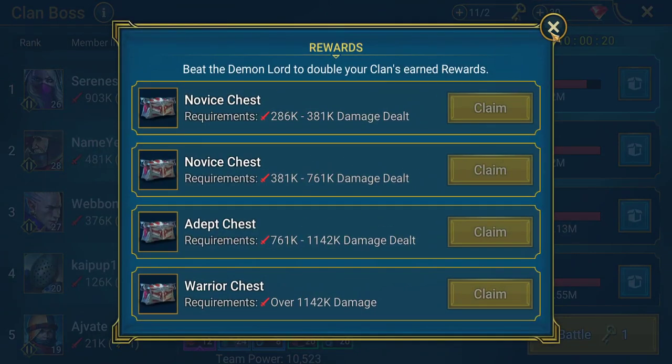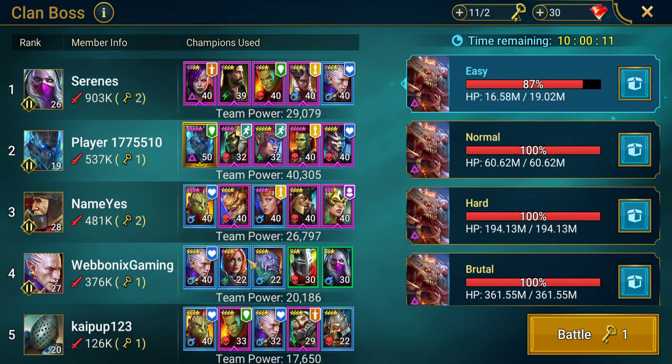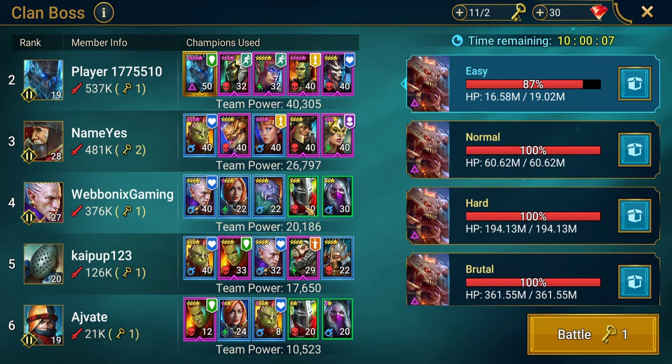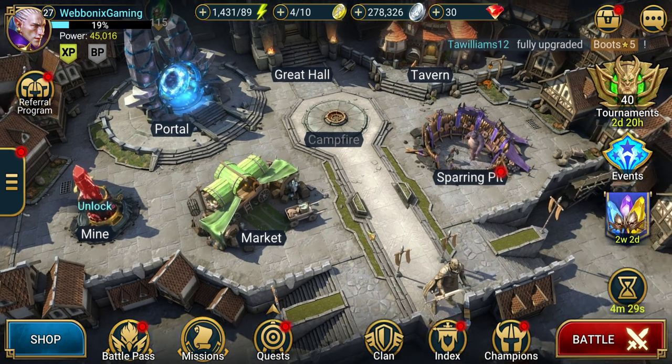The best thing you can do for your clan boss team is try to build one with a few defensive champions that will help your whole team survive longer — things like defense up buffs or shield buffs for survivability. Then you want a few other champions that can apply poison, as poison is going to be your main source of damage on clan boss. That's why Kael is a good choice — he'll do a big chunk of damage with his poisons. It's worth trying to find another champion that applies poisons too; an early one is Outlaw Monk, an uncommon champion you can skill up by getting duplicates.